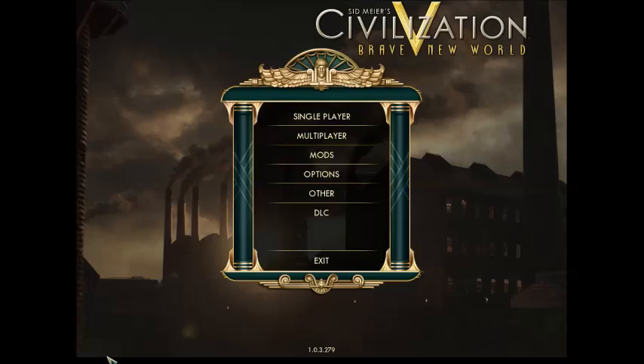This is the screen that you come to after you click the OK button. When you first load up the game, it will tell you that online interactions are not subject to the rating system that the ESRB does. So after you click OK, this screen pops up and you can see there is single player, multiplayer, and mods — specifically for any mods you can get through the Steam community or other communities. There are also options such as your audio, your visual, and other settings, and of course DLC. We're not going to be messing with any of this for this particular playthrough — we're just going to go with single player.